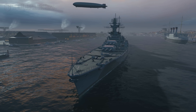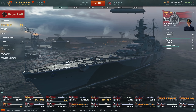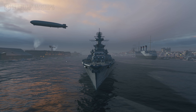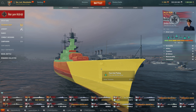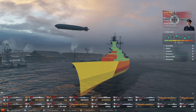Except for the main battery guns, we'll get more into that in the Siegfried review. Right now I have the Agir in port — no captain skills have been assigned, no modules have been equipped. Let's go ahead and go over her stats, starting with her armor. She has a 27 millimeter bow, no icebreaker bow or anything like that.